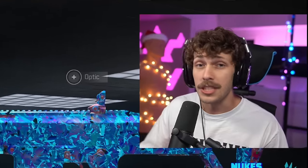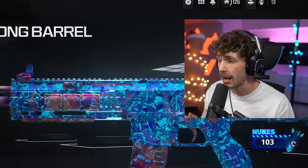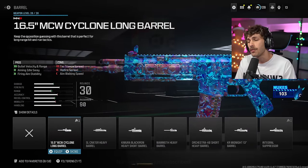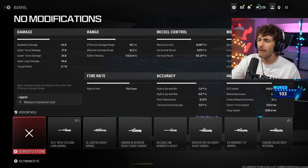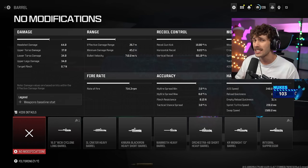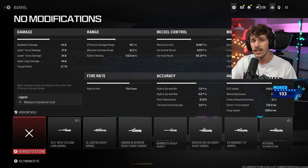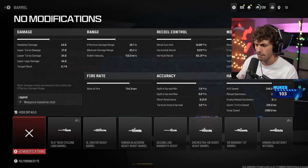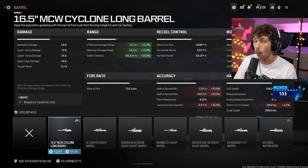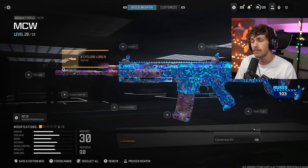I went to MCW university and cooked up the number one MCW setup. This build is about to take over Modern Warfare 3 - it is so broken and meta, this is going to be your go-to setup. With every single MCW build, 99% of the time we're adding the cyclone barrel. The gun doesn't have that much damage range - effective damage range is only 26.7 meters, headshot damage is about 44. Player health is 150, so 150 divided by 44 is about a four-shot kill with headshots, but only up to 26.7 meters. Adding the cyclone barrel increases that by 21.3 meters, making it a four-shot kill up to 32.3 meters.